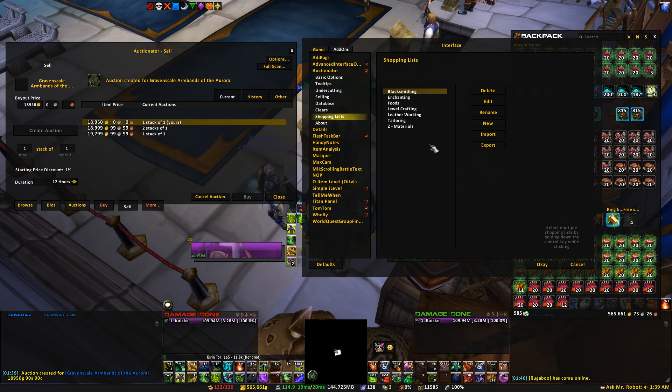Depending on your professions, you'll definitely want to make a shopping list per profession. It definitely made things easier for me. My shopping lists are blacksmithing, enchanting, foods, jewelcrafting, leatherworking, and tailoring — all of my professions on my toons. This shopping list is across the entire account, which is kind of nice. And then my Z materials list covers reagents I need to make my items — whether it be leather, storm scales, chaos crystals, fish, herbs, whatever. They're all part of this list.